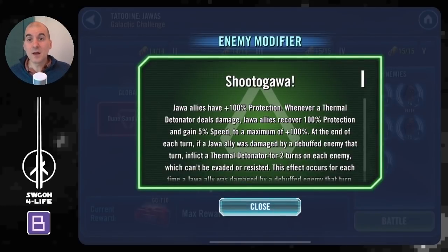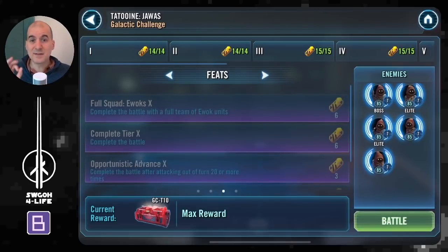The Jawa modifier is really, really crazy. Ewoks have no healing immunity, so you cannot stop their protection recovery — every time a thermal detonator explodes, Jawas recover 100% protection. The only way to win is to outlast them and let damage over time finish off the Jawas. That's why you want your Ewoks to be very slow, avoid attacking Jawas as much as you can, and let the Dune Sandstorm take care of them.